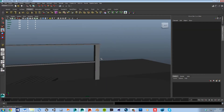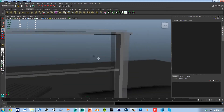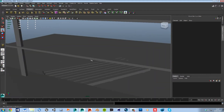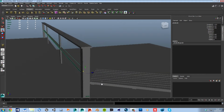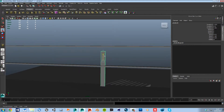I probably forgot to mention about moving around the editor. I'm using Alt and middle click to move that way, and left click to rotate. If you push F, hold Alt and left click, you rotate around that object. Right click is smooth zoom.